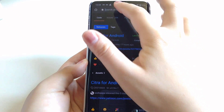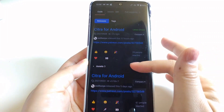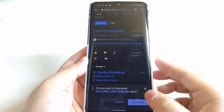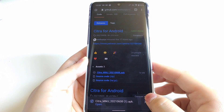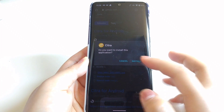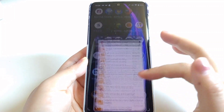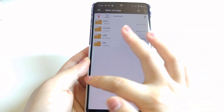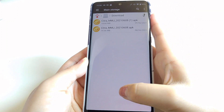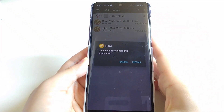Now let's move on to the last method. This is useful when you have to download the Citra MMJ build or something like that — basically, we can download apps from the browser directly. Click it and then click Download. Wait for it to finish, then you can open it directly and click Install. Or you can simply go to the Downloads folder, find the APK file you just downloaded, click it, and then click Install.